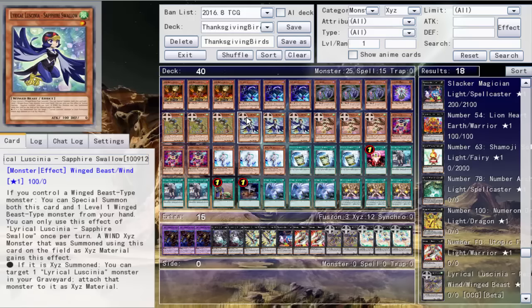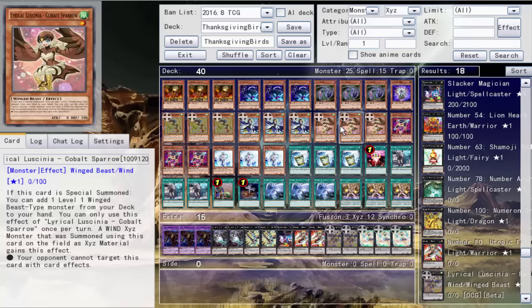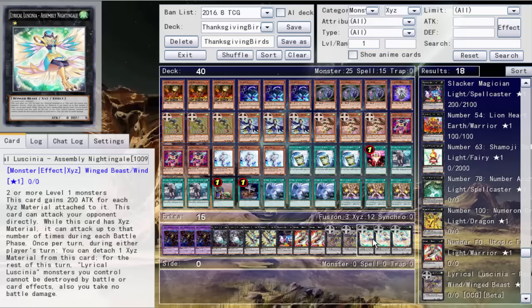Sapphire Swallow — if you control a Winged Beast monster, you can special summon this card and one level one Winged Beast monster from your hand, so it calls for a friend. Once an XYZ monster is made using this card on the field, it gains the effect to target one Lyrical Lunacea monster in your graveyard and attach it. Most of the monsters require additional materials to gain extra attack. The last one, Cobalt Sparrow — if this card is special summoned, you can add one from your deck to your hand. And an XYZ monster using this as material cannot be targeted by card effects — really good, just a generic protection.